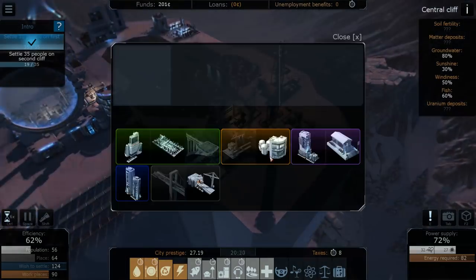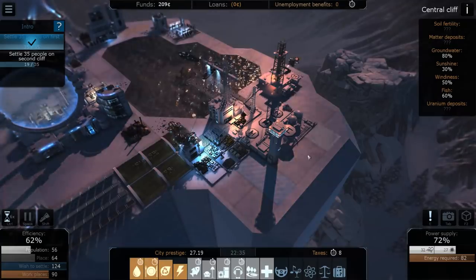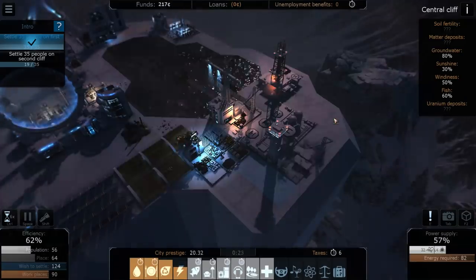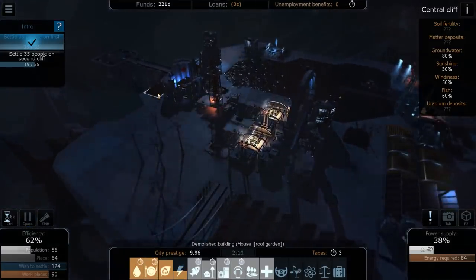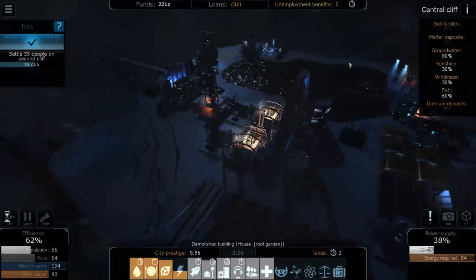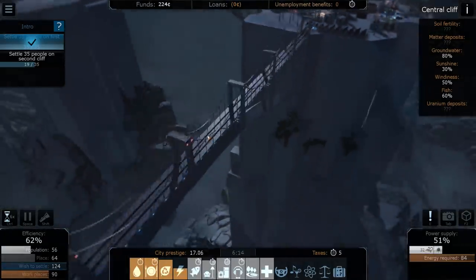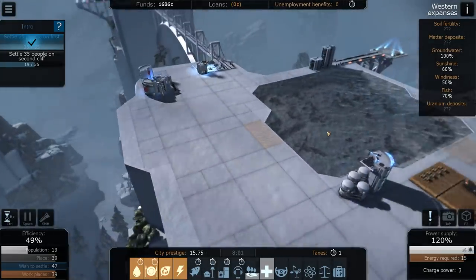Let's place the recycling plant over here by the airport. Hopefully it'll help recycle these areas. The issue is aesthetics are at minus 10. Come on — let's get these 35 people into the new land.